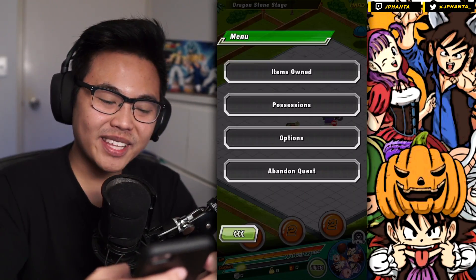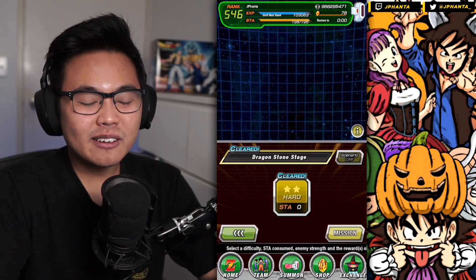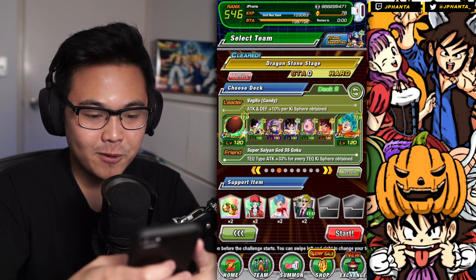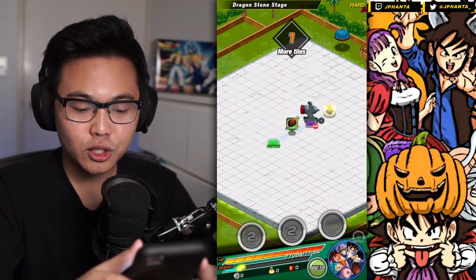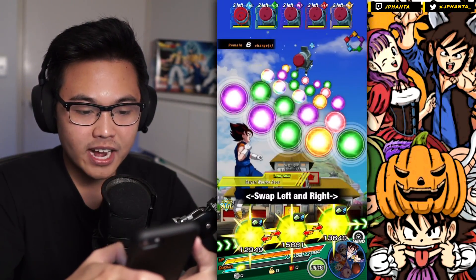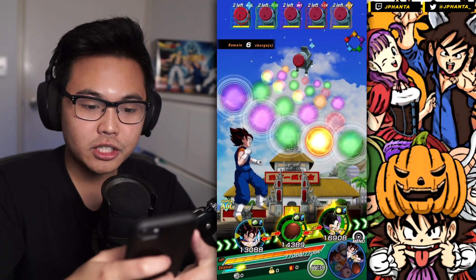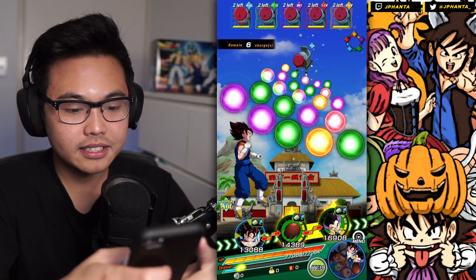And of course, Candy Vegito is in the last rotation. I never am able to do a nuke showcase without the actual unit we want to showcase being in the very last spot. Okay, this is the team right here. We have an orb changer that changes AGL to tech orbs, and also a support unit that provides a good link. Vegeta here provides a 30% attack boost for our units. He doesn't actually share any links with Candy Vegito — that's an actual surprise — but at least he provides 30% attack.